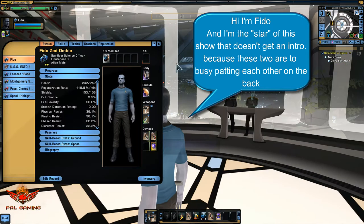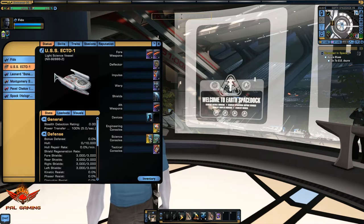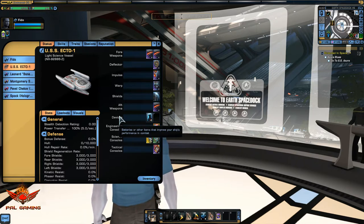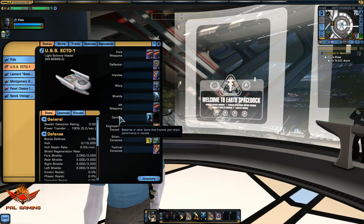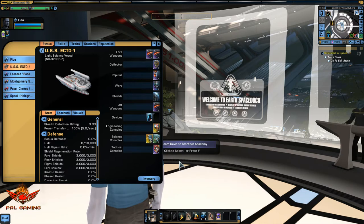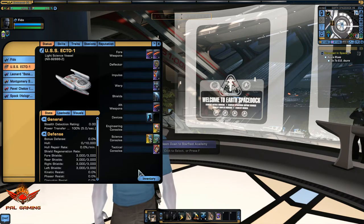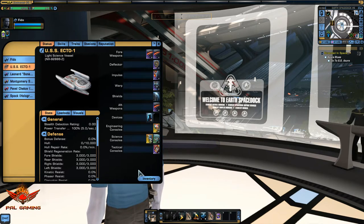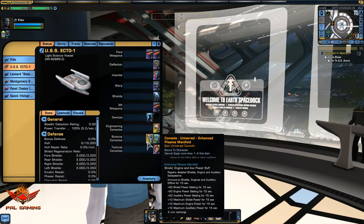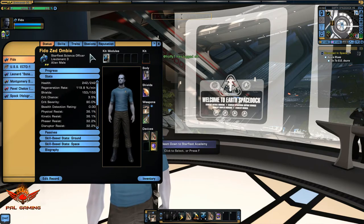Starting out with absolutely nothing — I already talked to Quinn. I went ahead and selected the Obereth science vessel. I went ahead and got out of the Miranda and got into this. It is a 500 Zen ship, but I believe that was a giveaway like a year or two ago — might have been an anniversary where they were giving away stuff every day for like five days. The ship itself is pretty unremarkable besides being a science ship, but the reason I like it is because of the console it came with: the Enhanced Plasma Manifold. It's a good console to start off with. You get a good boost to auxiliary with that one — pretty good stuff for science.